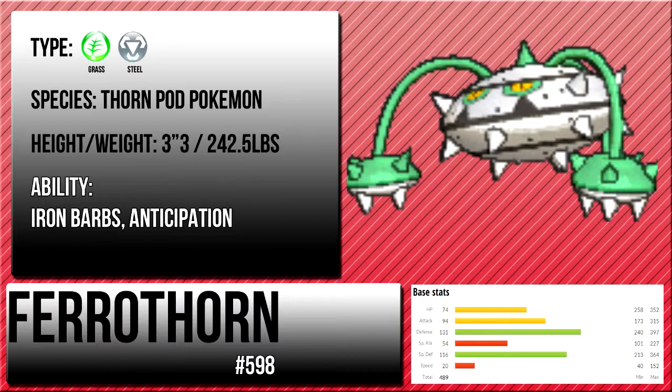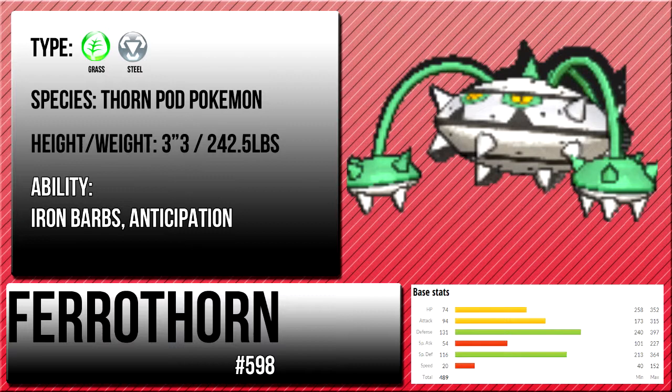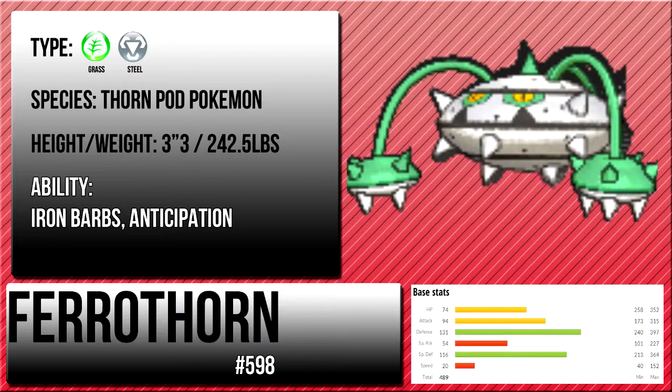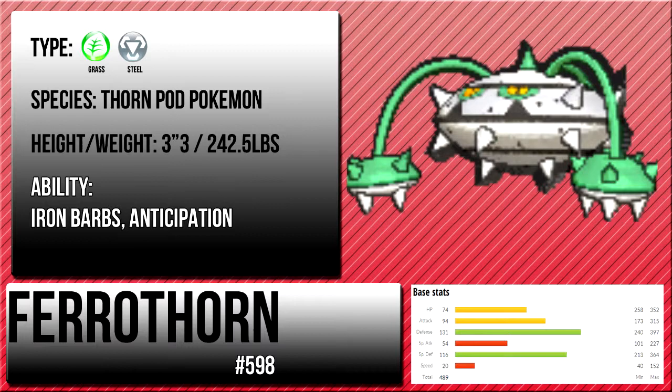Ferrothorn sits at a base 131 defense, 116 special defense — he's just an absolute monster. And his attack isn't bad either; he's got 94 attack. He can hit so hard, he can do so much damage. He can hit with Leech Seed, so many good moves — Gyro Ball, everything. He's just an absolute monster, and if you don't know what Ferrothorn is, you've really been missing out, because he's everywhere.